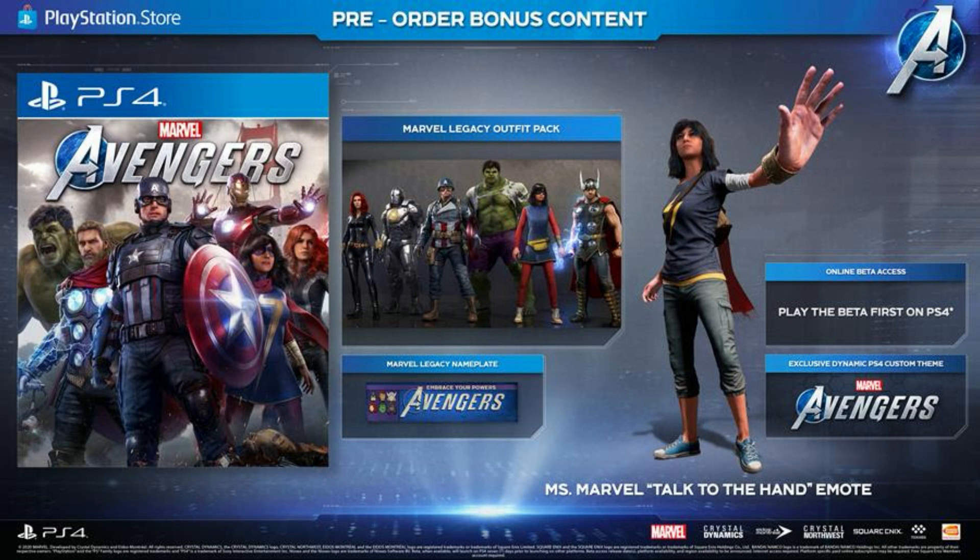The PSN theme is super basic — it's not even worth putting up as your PSN theme. All it is is the Marvel's Avengers basic logo with a hexagon pattern. They definitely could have gave us something better, but nonetheless you will also get a Miss Marvel 'Talk to the Hand' emote, and PlayStation users will get early access to the beta before any other platform. My guess is they'll get access to the beta a week before everybody else.